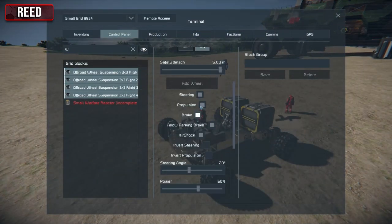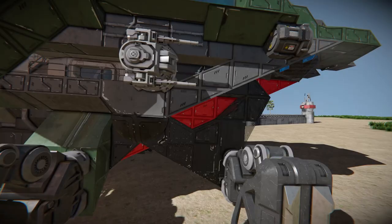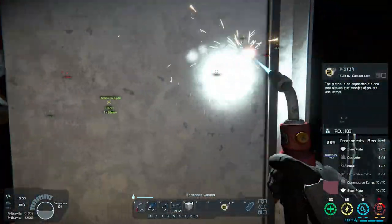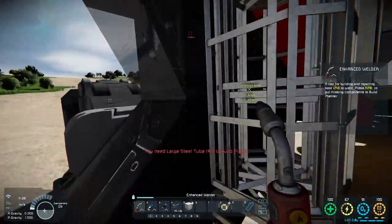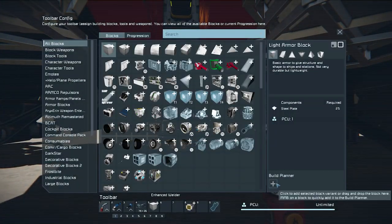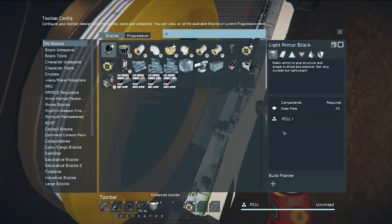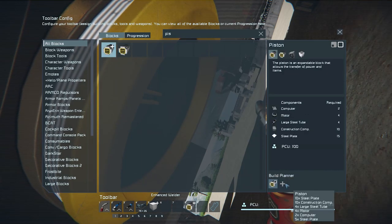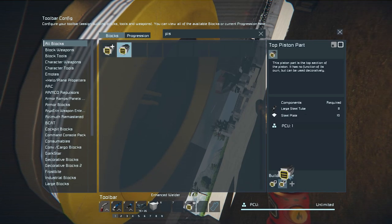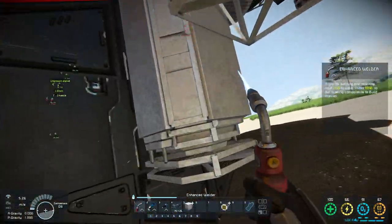If you head roughly straight forward in the direction I'm facing you should find it, based off my limited scan abilities. I'm slapping some batteries on just so we don't run out of power. There's a reactor in the middle, we just need some reactor components and it's done. I'm going to weld up some of these plates so we don't go over a pothole and break in two. We don't have any reactor components.